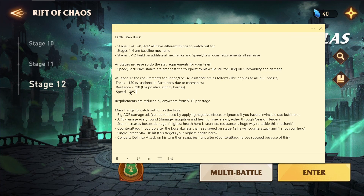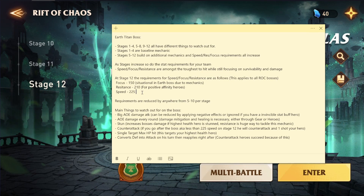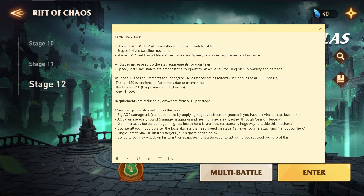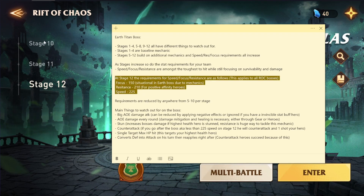The speed requirement is 225 speed — your slowest person needs to be 225 speed, and everyone else can be above that. It can't be below it because of a certain mechanic that all of the Rift of Chaos bosses have. Those are the main speed, resistance, and focus requirements. It's worth noting that these stat requirements are reduced anywhere from 5 to 10 per stage. So if you go down to Stage 11, you might need 220 speed, 200 resistance, 140 focus, and so on. If you can't hit these requirements right now for Stage 12 and you're only on Stage 6, don't worry — it's less by increments of 5 to 10.